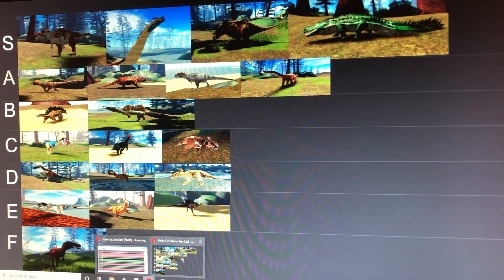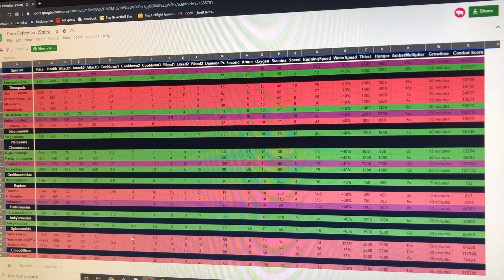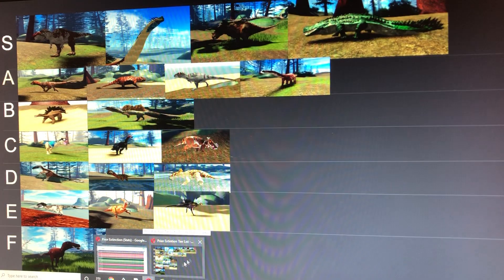Next on the list we have the Hypsilophodon, which honestly is pretty good for surviving, but you can get sneak attacked by Carnotaurus, Troodons, and sometimes Utahraptors. They have great mobility but they're not really that strong. The stats for the Hypsilophodon are 75 health, 6 base damage, and 26-36 running speed.